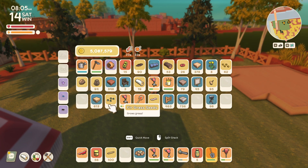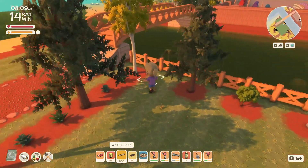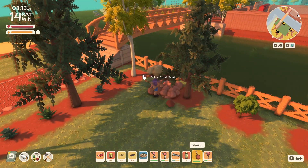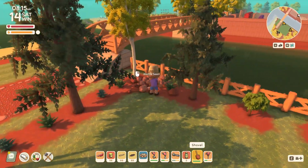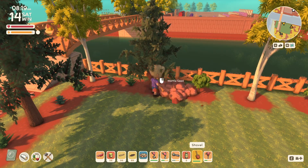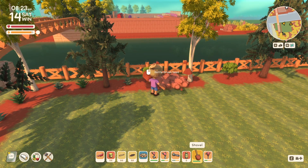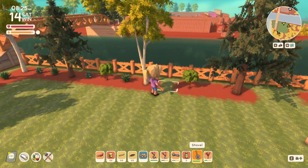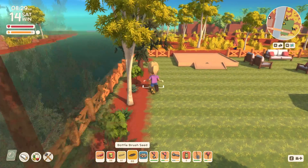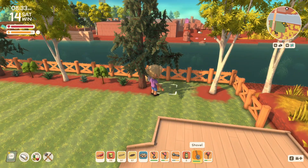Let's grab the bottle brush and alternate these again. Now we'll have the wattle seed, and this one will be a bottle brush. With the seeds it will be shorter than trees, so they will still have a bit of a view of the river and won't block the view entirely, but they will still have a bit of privacy back here.